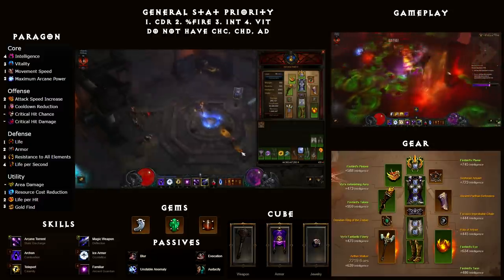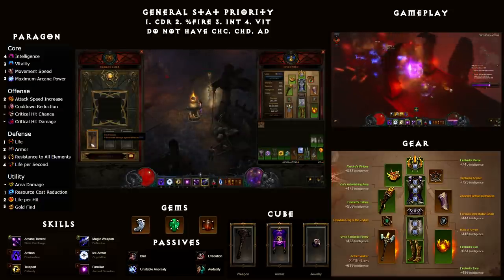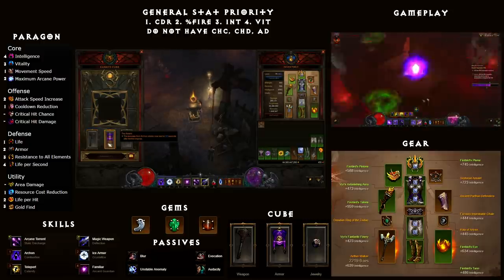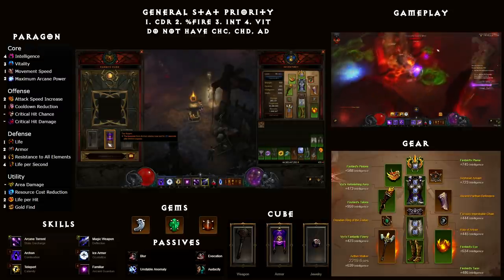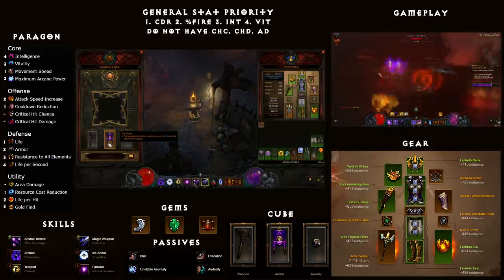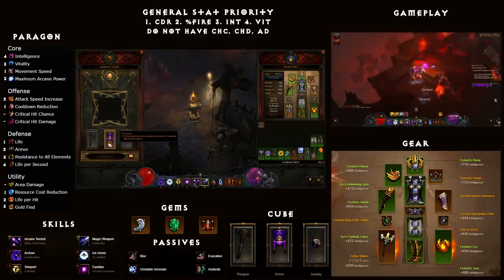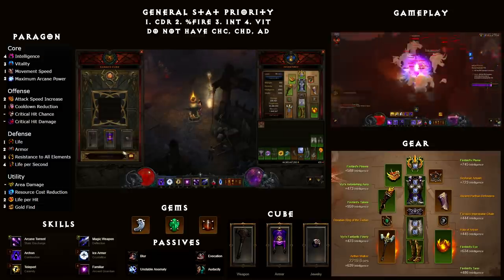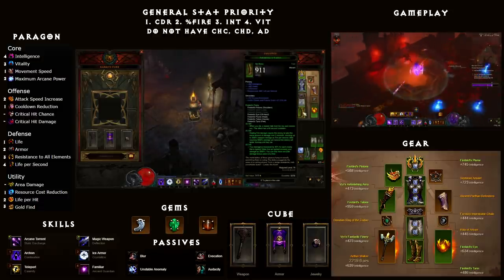Moving on to the items in the cube. For your weapon slot, you'll want the Furnace: increase damage against elites by 50%, pretty straightforward. For your armor slot, you'll want the Swami: the bonuses from Archon stacks now last for 20 seconds after Archon expires. This is really important so you can get two sets of Archon stacks overlapping in the same Archon form — after you use Archon once and it expires, those stacks stay there, then you try to get back into Archon as fast as possible so you can have two sets of stacks going at the same time. And for the ring slot, Ring of Royal Grandeur, obviously, since we're only running five pieces of Firebirds and we want the six-set bonus.